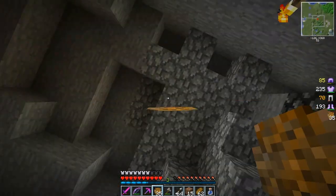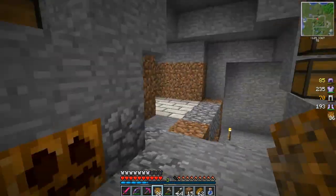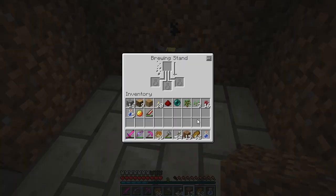I'm back from my expedition to get all this sticky resin. I got heaps. I have no idea what that was out by the spawners. When I got there, there was nothing there. But anyway, where are my bottles? I have a plan for today — we're going to go back to the nether, but we're going to go prepared.